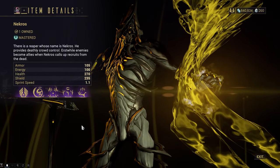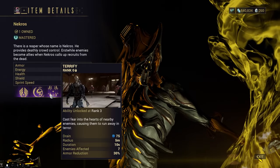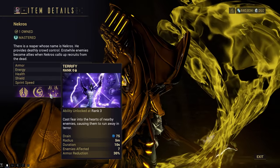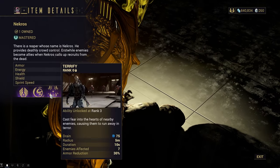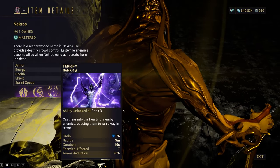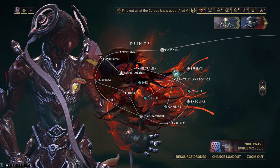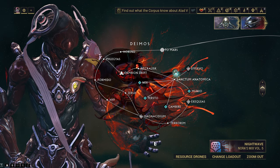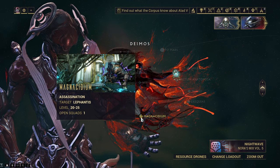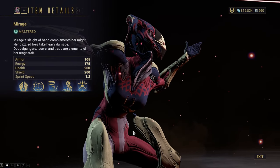The third Helminth ability you should be prioritizing as a newer player is Terrify. With a little bit of power strength, this can fully strip the enemy's armor and send them running away, which is a little annoying sometimes. There's probably going to be someone in the comments about Hildryn's Pillage — I understand that Pillage is amazing, but you need to be max rank with Fortuna to farm the Toroids, and even getting her parts from the Circuit will take days or weeks for a newer player. Nekros is very easy to farm in the early game — he's acquired from the Lephantis assassination on Deimos. Just make sure you pick up his blueprint from the market for 25,000 credits.